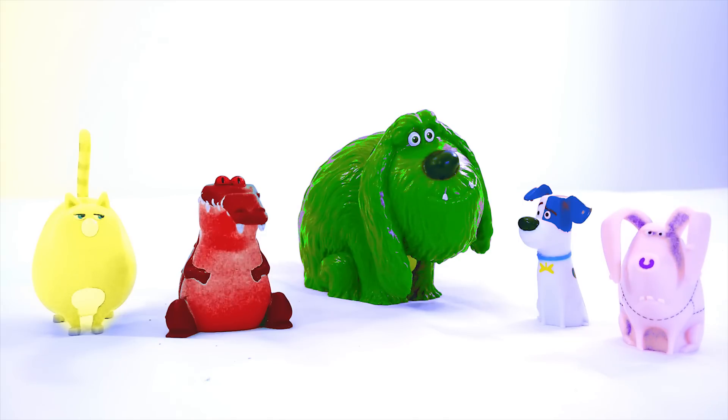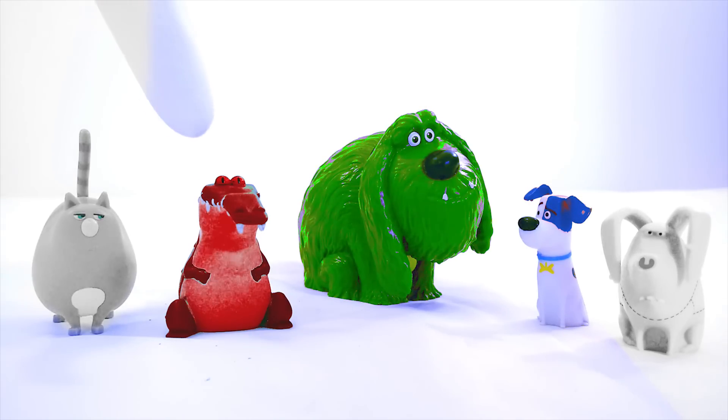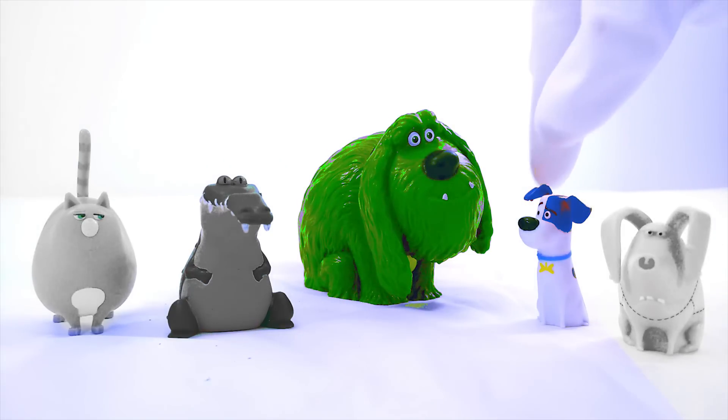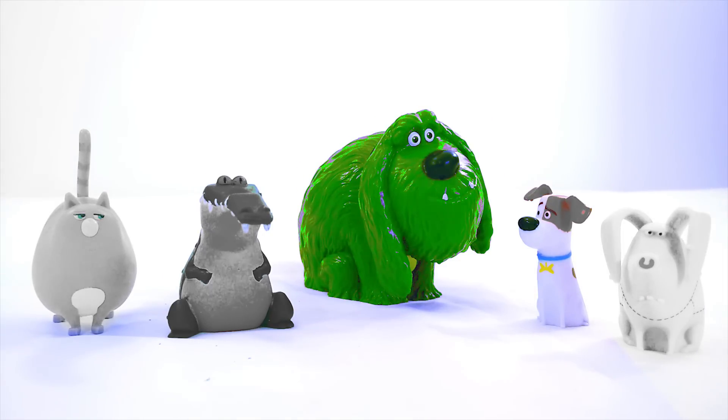Let's do it. First, I'm going to take away all their colors so we can put the right color back on. I'm going to start with Chloe. Got Chloe's color. Now let me get Tattoo's color. Got Tattoo the pig's color. Now let me get this sewer gator's color — he almost bit me there. Now let me get Max's color. Got Max's color. Now I just need to take the color off of Duke.